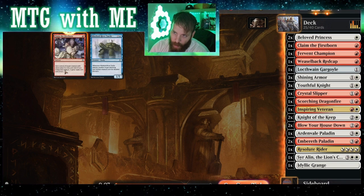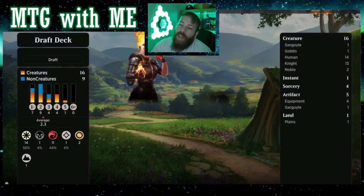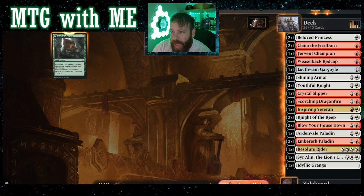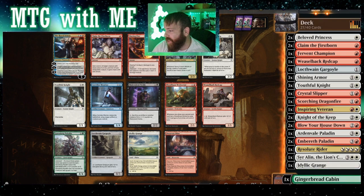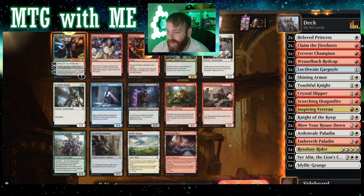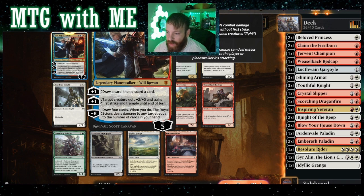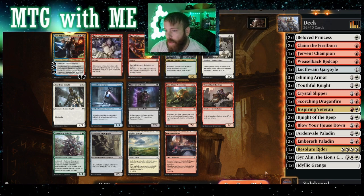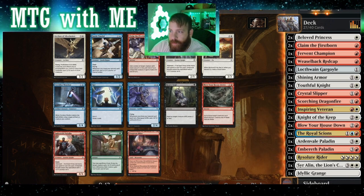This is good now. We need a heavier creature base, really strong creatures. Gingerbread cabin... oh wait — did we really just pull the Royal Scions? All right, so it looks like we're making this into American colors. On the last act — draw a card, discard a card, plus two plus zero, gains first strike and trample until end of turn. Draw four cards; when you do, Royal Scions deals damage to a target equal to the number of cards in your hand. So we want draw. Definitely getting the Royal Scions.